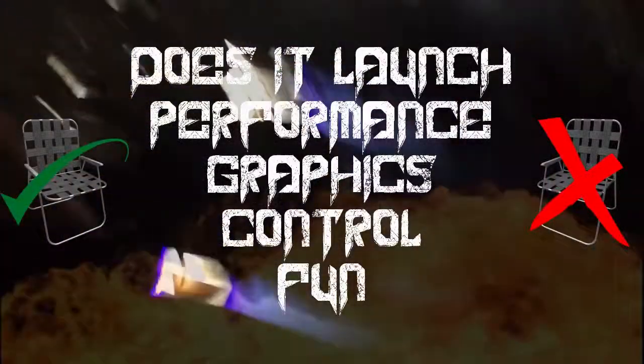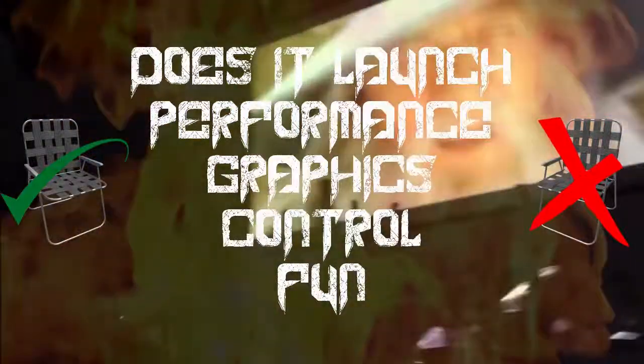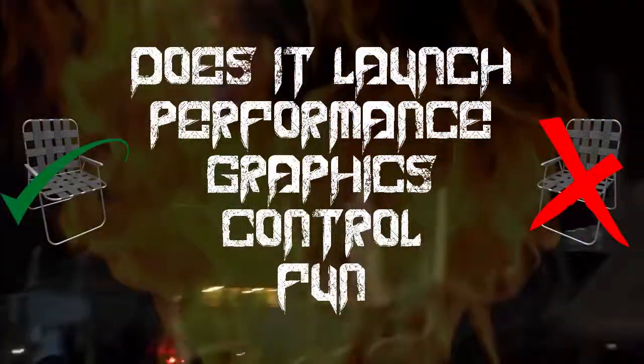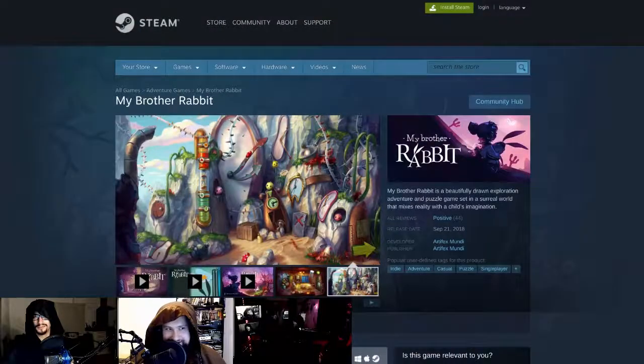Chair acquisition begins now! This is where we take your game and rate it on a scale of 1 to 4 chairs for the desktop Linux performance, graphics, and controls. We also talk about how we feel about the game — whether we enjoyed it — and rate that on a scale from 1 to 4 chairs.